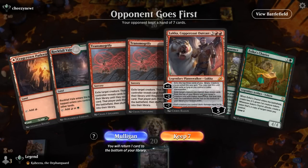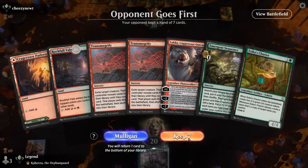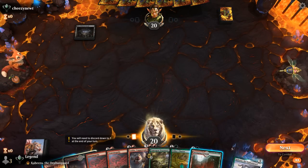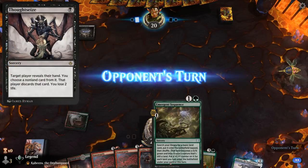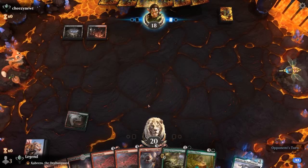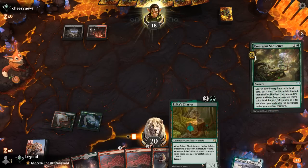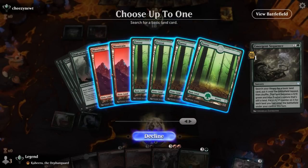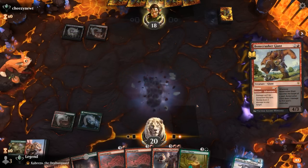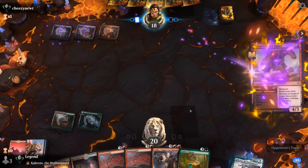We're on the draw — our hand has potential though we need our opponent not to have removal for Emergent Sequence and need to draw a third land on the draw, which we're pretty likely to find. Our hand is also somewhat Thoughtseize-proof once we play Emergent Sequence with double Transmogrify and Luka. Red-black, maybe a sacrifice deck. We don't necessarily expect our Emergent Sequence to stick around, but at least we picked up some lands so we can hardcast Chariots and eventually Transmogrify a Cat token.